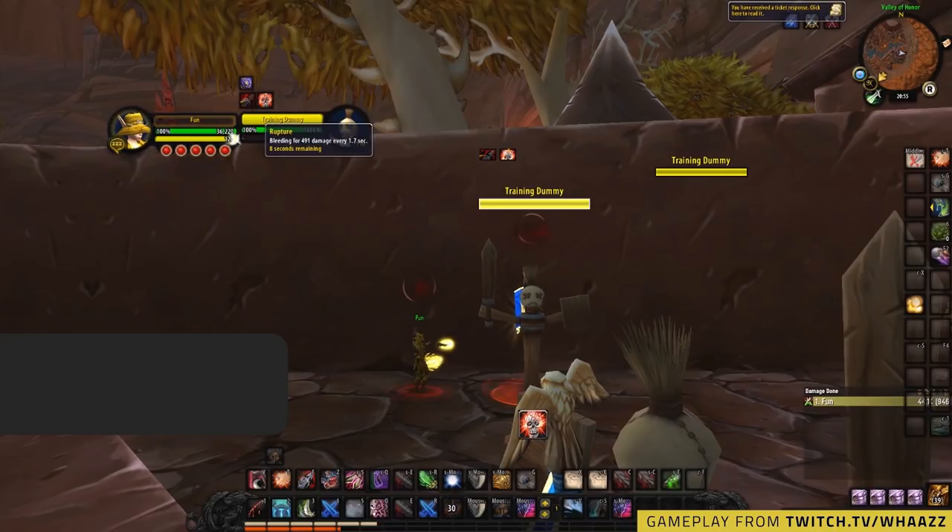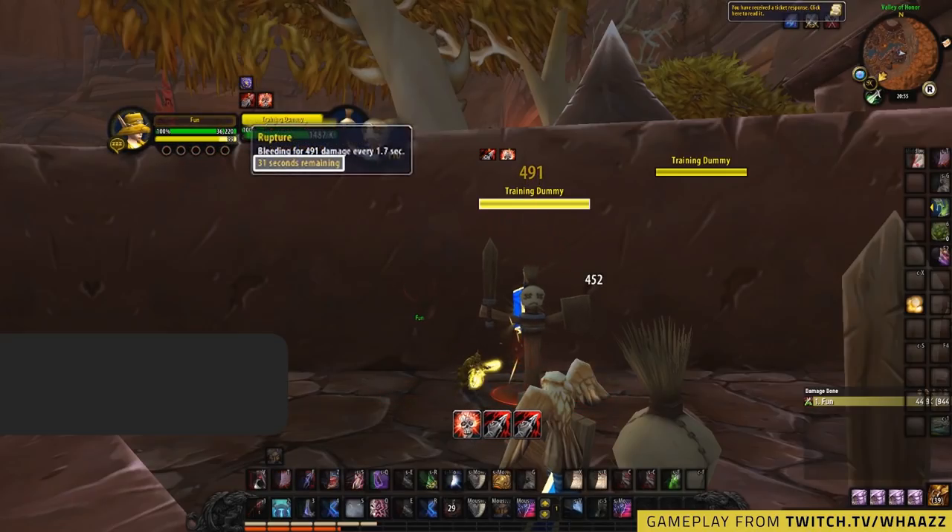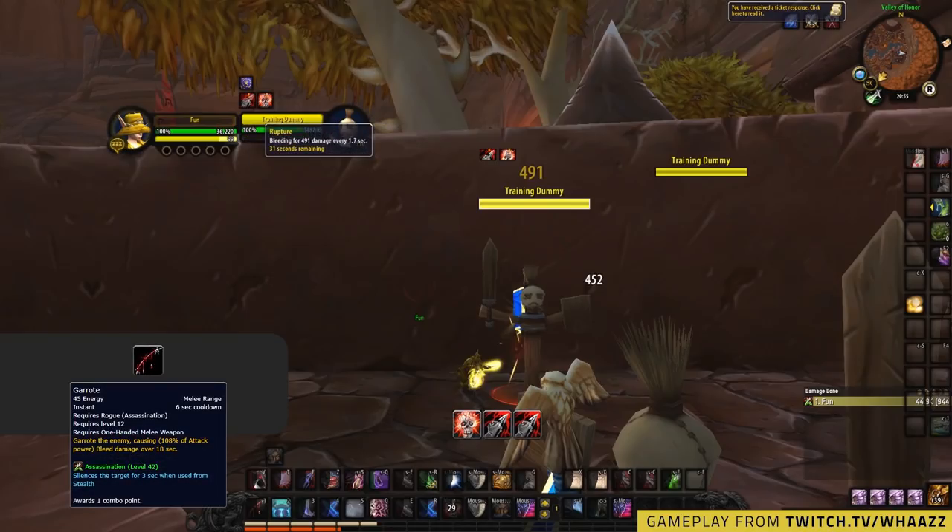Well, if you're about to do a setup then knowing this helps greatly. During burst windows, you ideally don't want to be reapplying your bleeds as they deal no upfront damage. So even if your Rupture is at eight seconds on the target and you can safely reapply it with five combo points, knowing that you're not wasting any potential damage as your Rupture will extend past the 24 second mark. The same rules apply for Garrote — however, as it's only 18 seconds, the maximum duration you can get is 24 seconds. This is a great tip to extend your burst windows and give you something to do during your downtime.